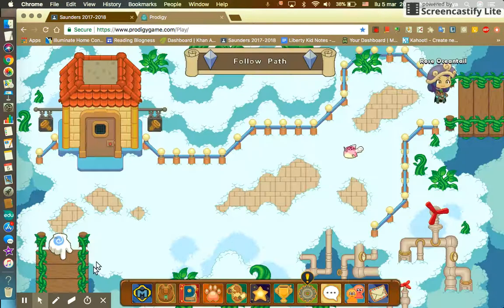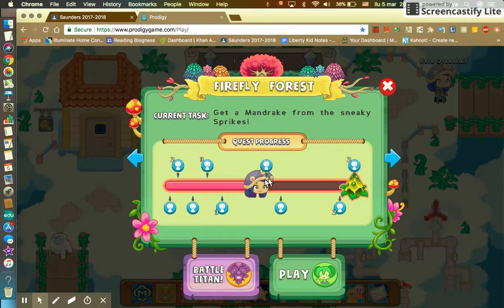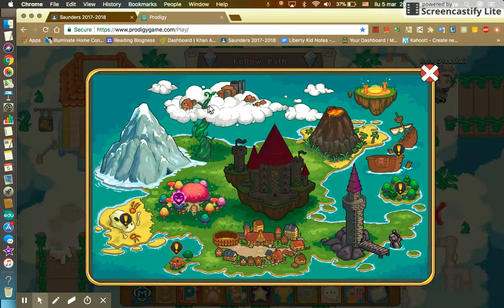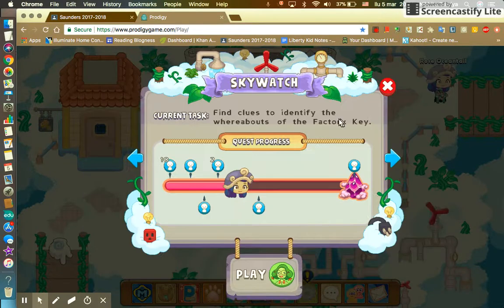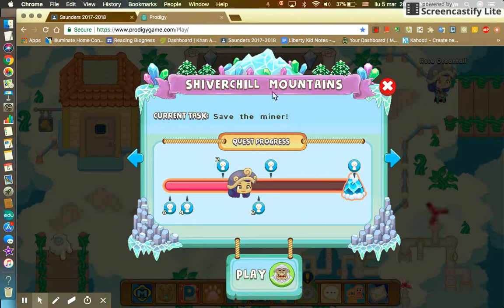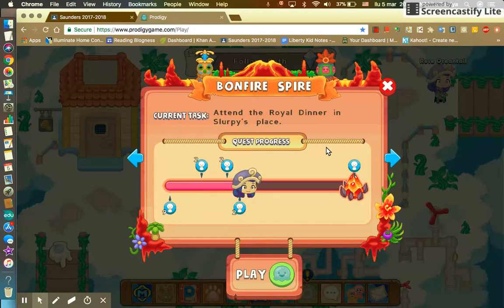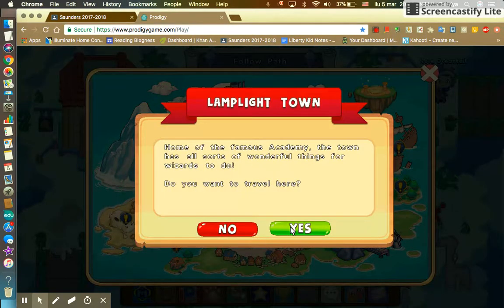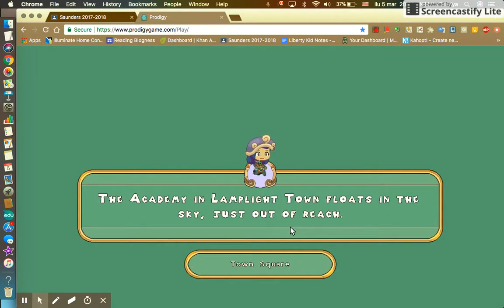I'm trying to get the Skywatch drum. This is the map. There is currently a Titan here and a lot of things going on. I've started Skywatch and Riverchill Mountains, and I've done half of Bonfire Spire and Lamplight Town. There is a ton of stuff to do here.